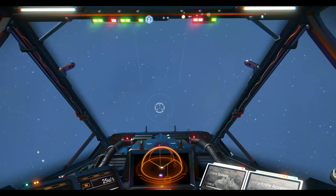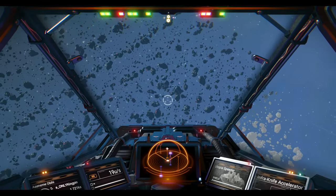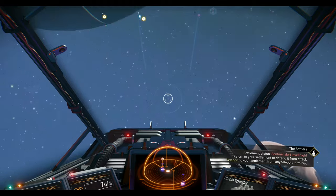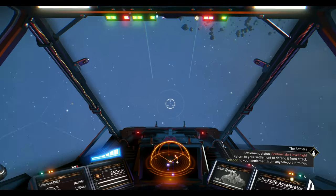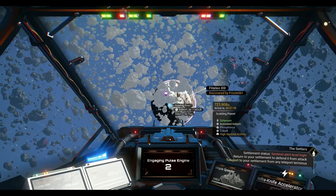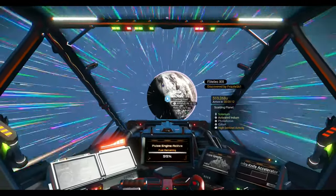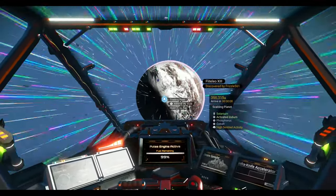Now that the HUD marker is visible, you can see the portal we came from highlighted at the top — it shows the planet we originally flew from, so we can fly back. One note: this game does not support HOTAS at all, no HOTAS connections for anything. You'll generally be playing with a controller or mouse and keyboard.